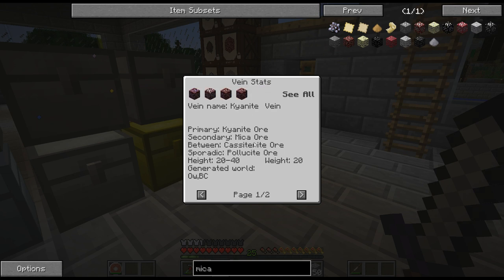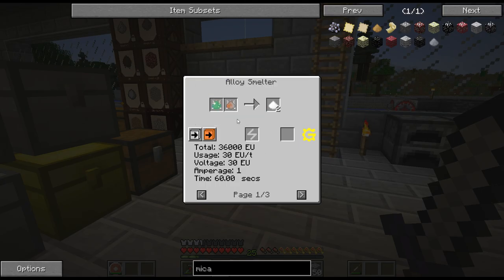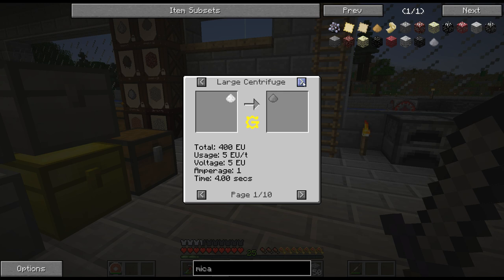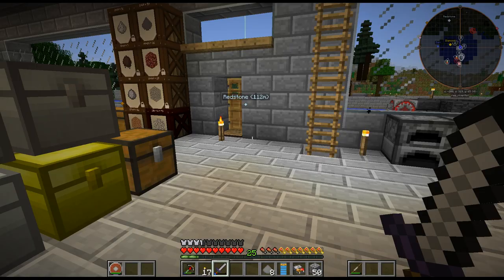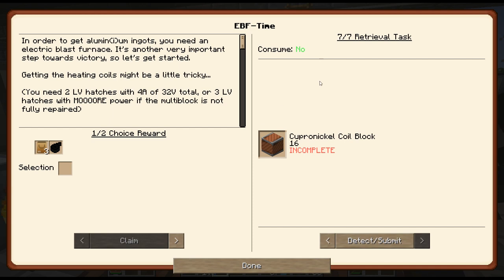I have found a kyanite vein — mica is secondary, so it shouldn't be too difficult to get. I think for this I'm going to do the mica route. I need six of these per, or two if I do it this way — it's two silicon dioxide. How do we get silicon dioxide? Sand in an electrolyzer — or we can put flint dust in a centrifuge. So that's actually pretty easy. I'm going to have to go out and find some mica.